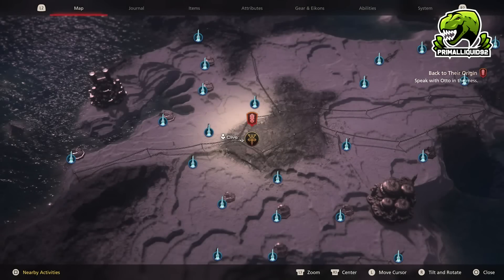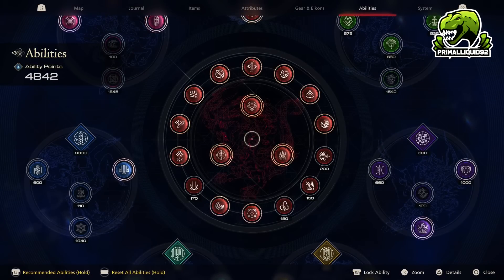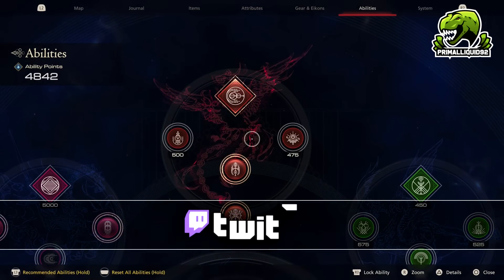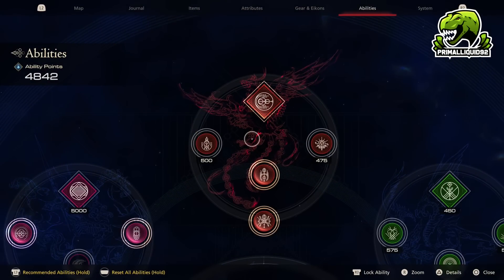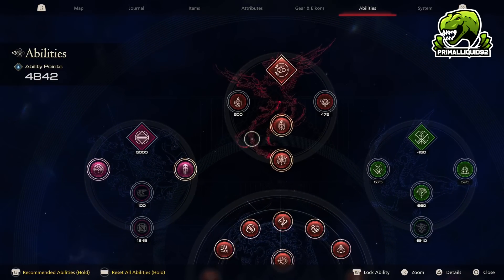So when it comes to icons, there are a few things that you do have to take into account. Firstly, the icon itself, the icon ability — that's the ability that you press circle for — and then also the icon skills. So when you start the game, you start with Phoenix and then the main ring for Clive. One of the biggest things that we need to talk about first when deciding what icons to use is the main ability you get for equipping them.